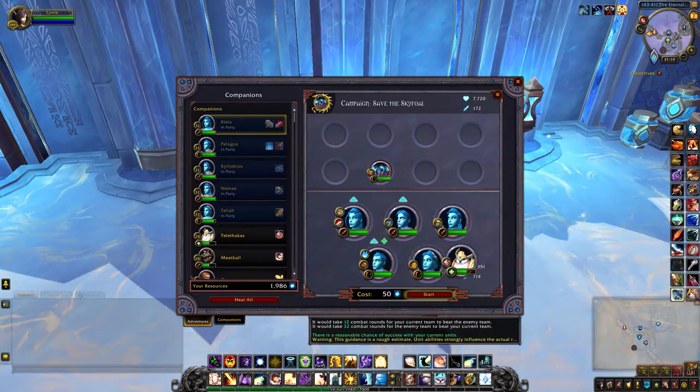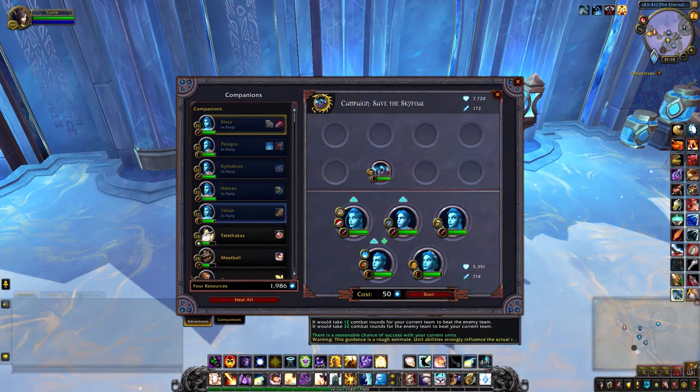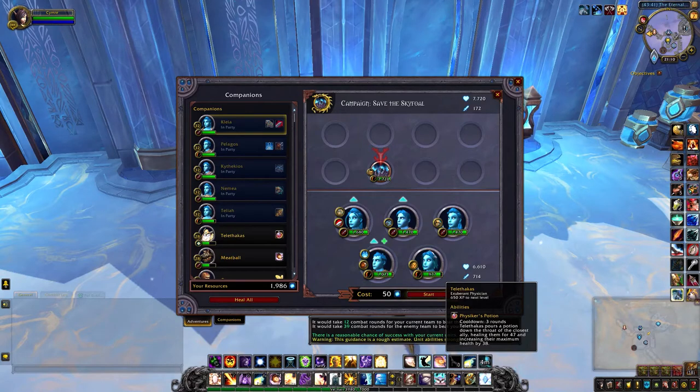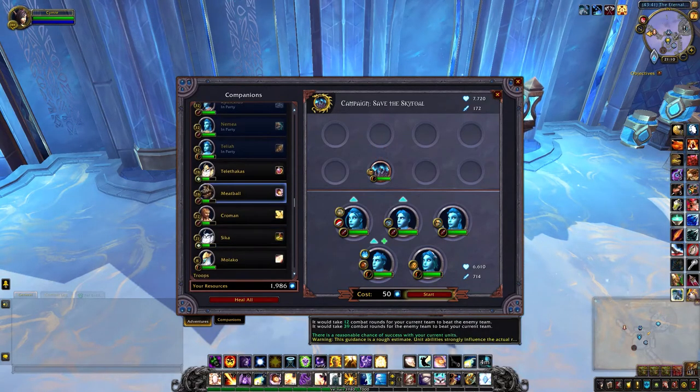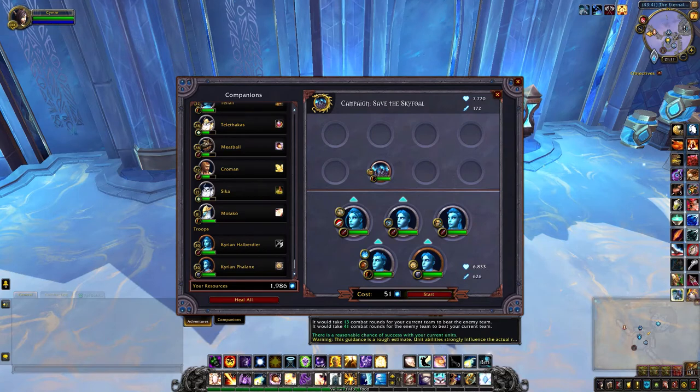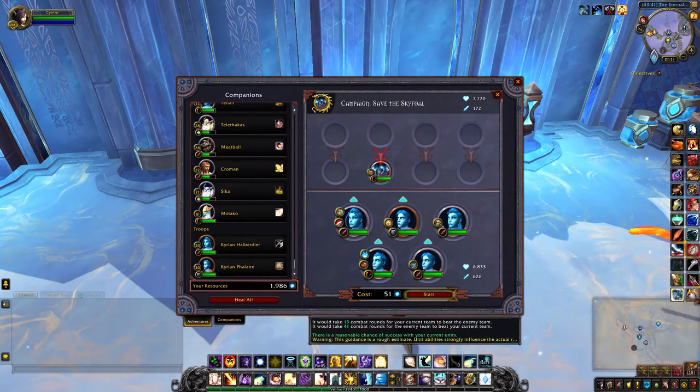Let me just see how it looks if I switch in one of the healers. This one doesn't have that much health — 11 out of 35 — so I'll try a different one. What if meatball does better? And if I switch in a tank... alright, I might just do this lineup. I'll put the tank in front.